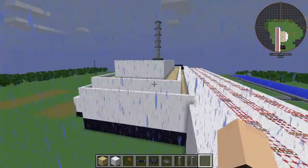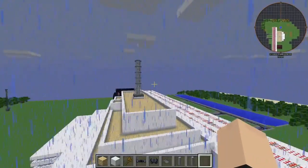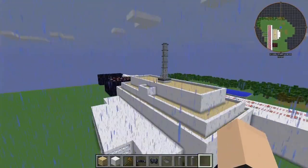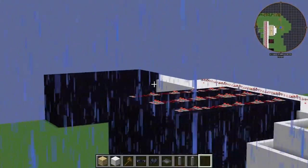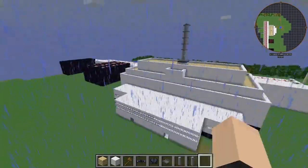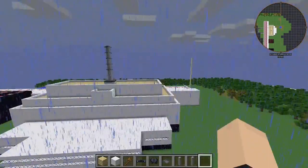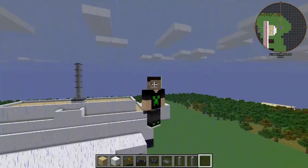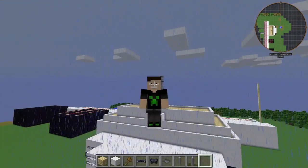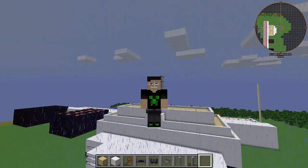Beautiful — it closes the door too, which is pretty nice. Here's the outside — gotta love our little cooling stack there, truly iconic. There are reactors one and two, and then three and four. Anyway, that's it for this short video. Hope you guys enjoyed — if you liked the video please like and subscribe, and I'll see you guys next time. Goodbye!